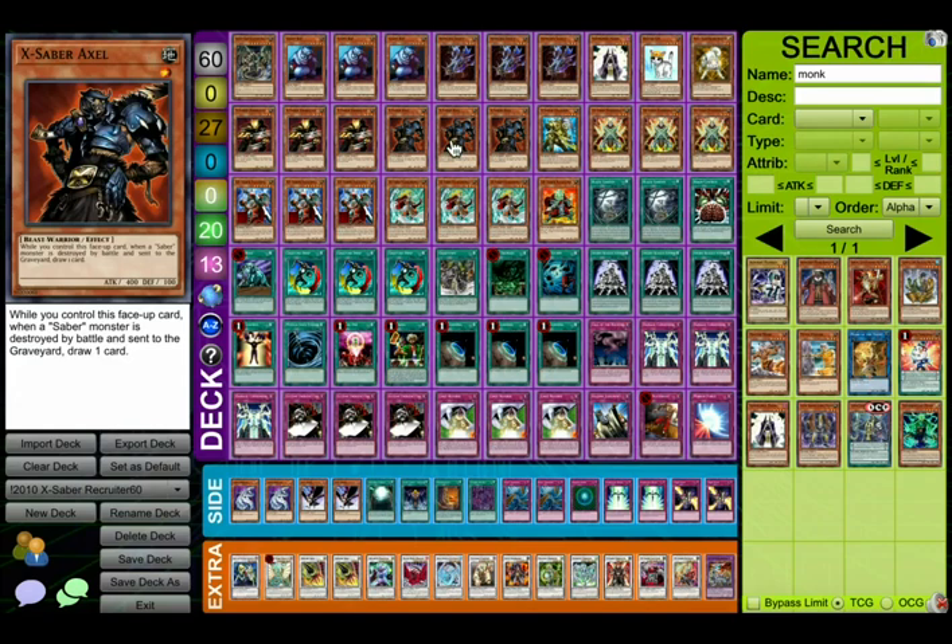Today we're going to be playing one of his decks, which is this 60-card X-Saber recruiter pile. Hydro, this deck has a combo where you can draw 15 cards with X-Saber Axle. How does that work? — Yeah, so ideally you get X-Saber Axle, special summon, use Furno Reckless Summon to get two more Axles, and then use your Emerous Blade to crash. Each time the Emerous Blade crashes, those Axles can draw you a card. So in theory you can draw up to 15 cards, which is pretty good.